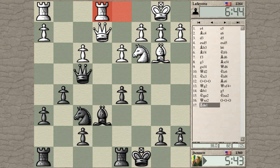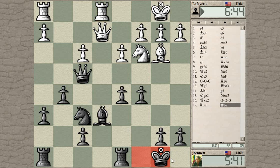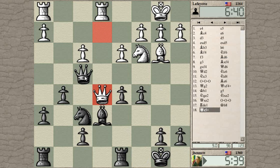Knight to b5 at some point might be an annoyance, but there's a loose pawn on a7. He's going to pile up there, so let's step out of the way and prepare the rook c8 idea.